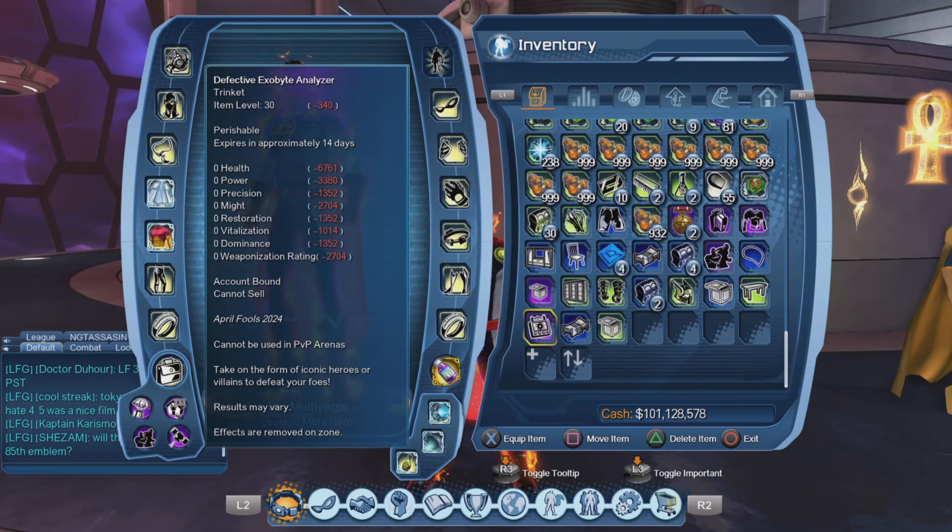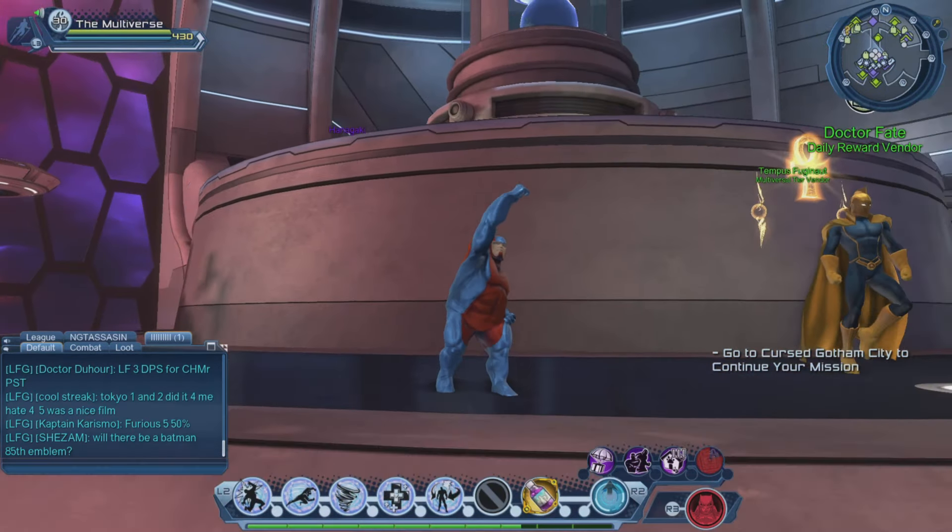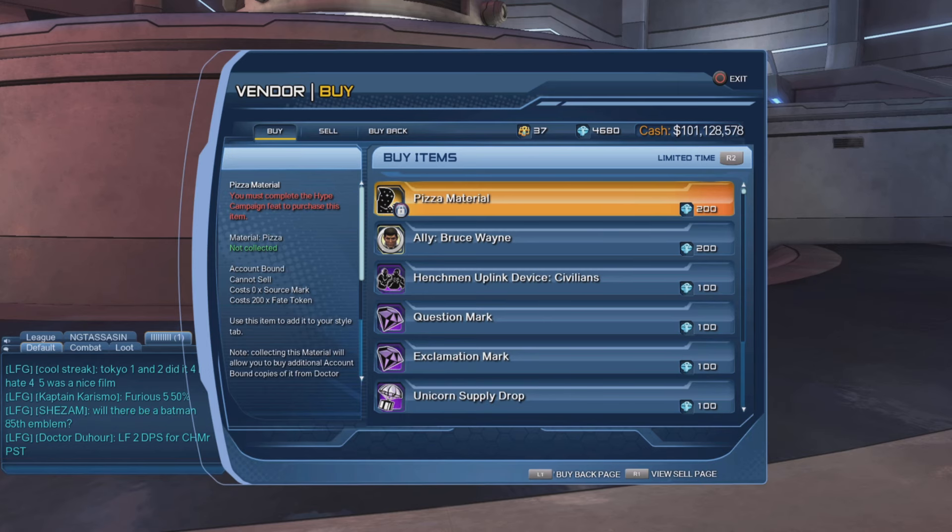Earlier today I did make a video about it. Basically, this is the trinket that turns you into Titanic Trenton. So we have to get the feat first, and once we do get the feat, then we will be able to purchase the pizza material from our friend Dr. Fate.